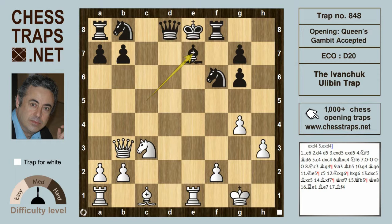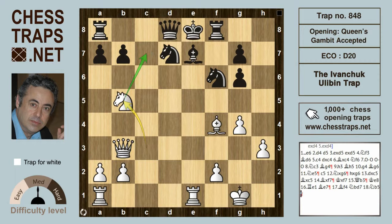Qxb7 had been played, as had several other people in this position, but Ivanchuk found a better continuation: Bf4 is actually more forceful. Here Black can resign. If Black plays a move like Nd7, then Nb5 threatens to invade on c7, and if Rc8 to defend, the knight can play the beautiful checkmate on d6.